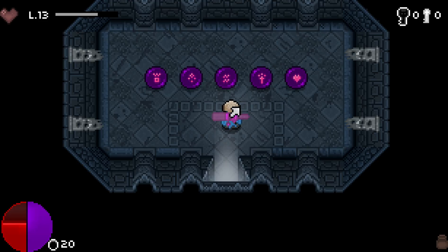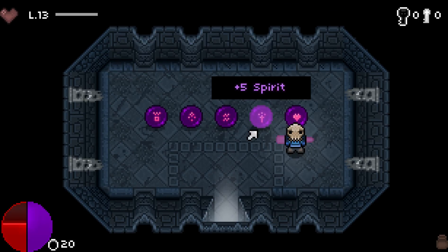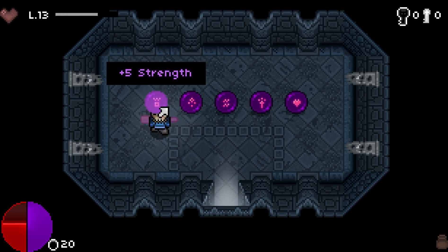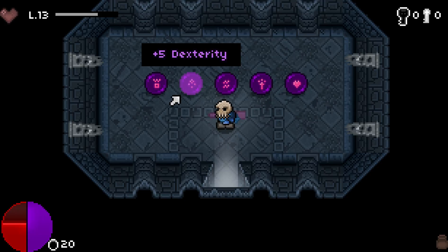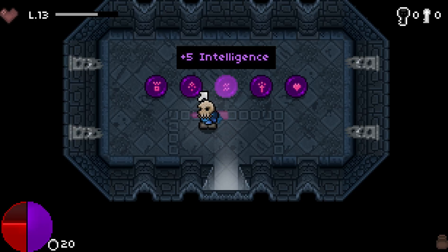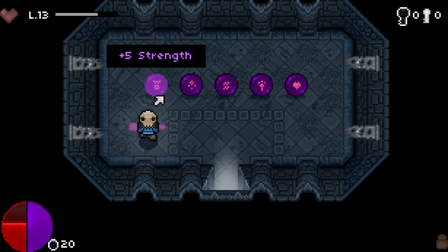Hello everyone and welcome back to the AdventCast. In today's video I'm going to be showing you guys what these orbs mean in Bit Dungeon 2. A lot of people don't know what they're called — maybe just like purple orbs — but they're actually called stat orbs, and whichever one you choose gives you that sort of bonus. A lot of people don't know what spirit, intelligence, dexterity, or even constitution really do, so I'm going to show you guys what they mean.